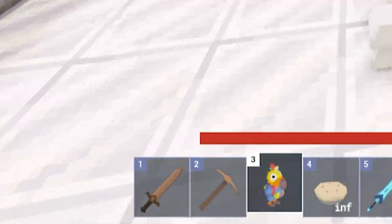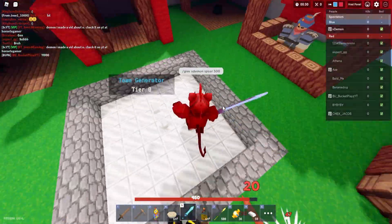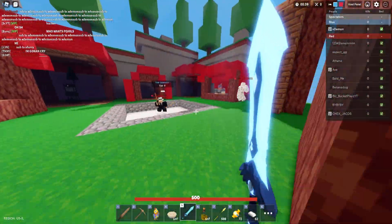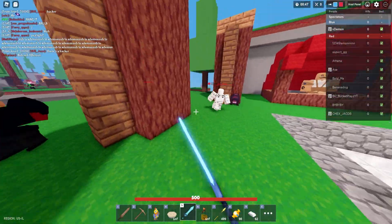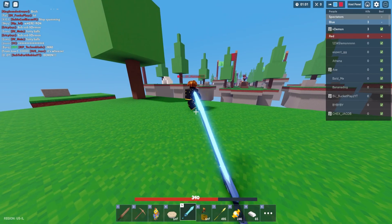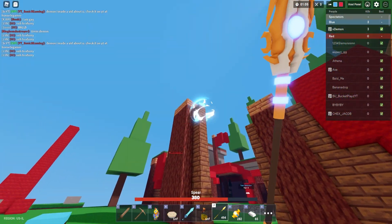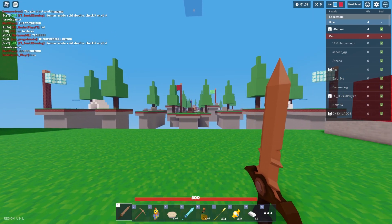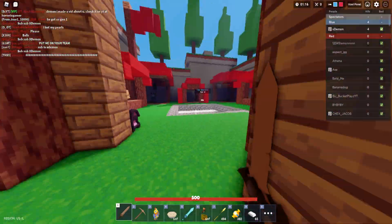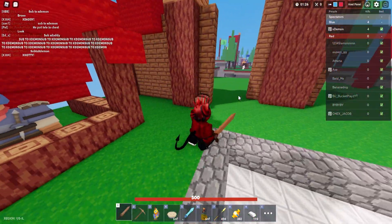I'm now in the game with all my Google translated items in my inventory, and there are already players here — I might have messed up. This is a very rough start. There are all these guys over here but they're on their way out. I think we're okay, but this is not a great start.